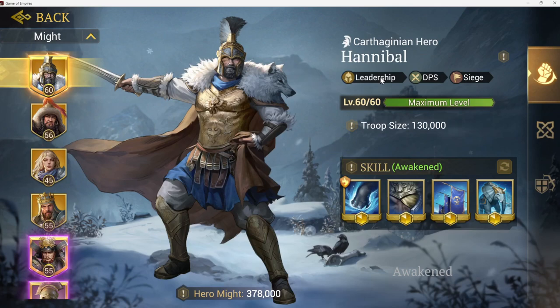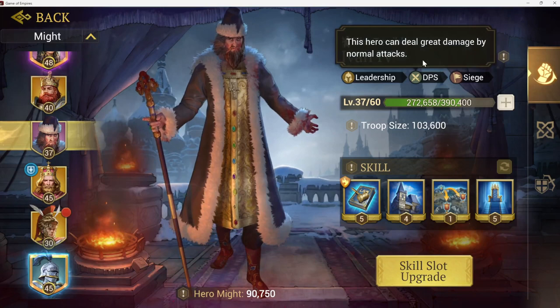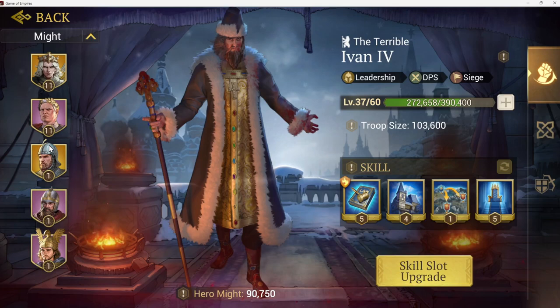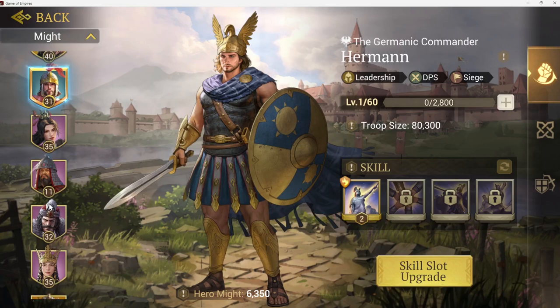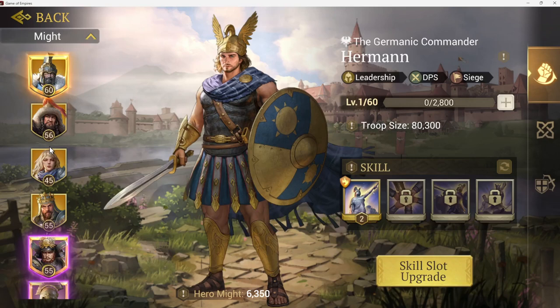Looking at leadership heroes — you have a certain number with the leadership skill, two gold and two purple. Hannibal is my favorite; I bought him so he's easy to get if you go gold. For purple, Ivan is a leader with siege capabilities and deals great damage — really useful with siege weapons. Herman is the other purple leadership hero; I haven't used him much because I have Hannibal, but he's similar and more of a ground-focused hero.